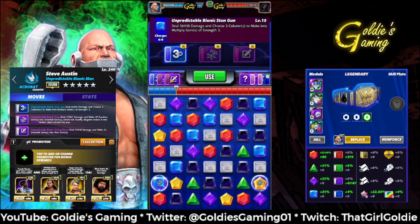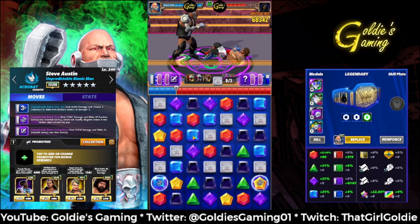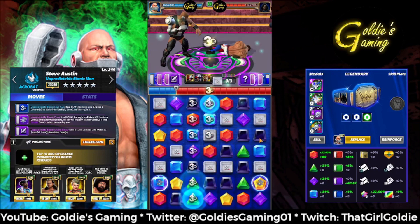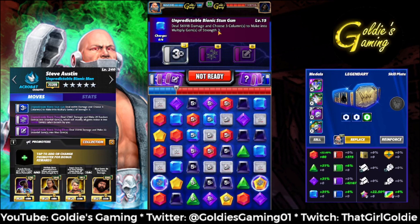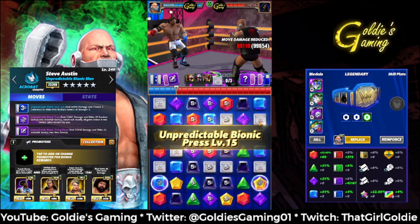We're going to put down three columns of multiply gems — just in the middle. The move says three columns, but with Matt Hardy on it's actually five. We'll put down the snowfall gems and cover some of the multiply gems because it's random — we don't get to choose. If we could choose, we'd put them at the top and guarantee 18 multiply gems, but it's random so we'll just throw them out and see where they land.